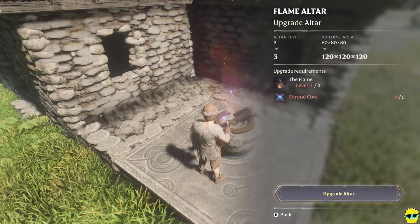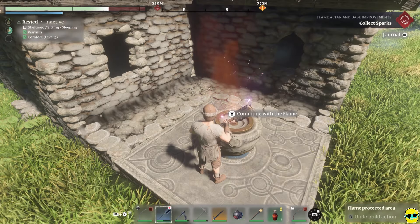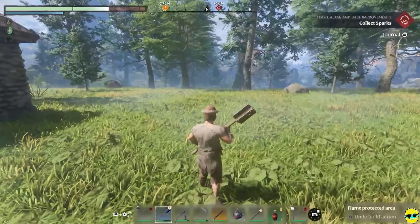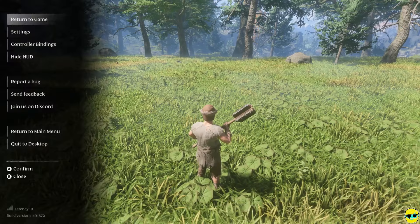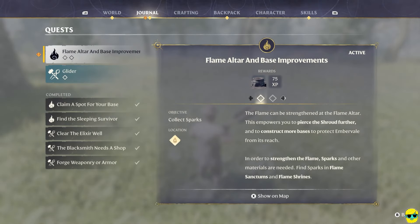I just did it. And now we have a bigger space. So we need to do the flame altar and base improvements. Let's check out the journal. The flame can be strengthened, indeed.